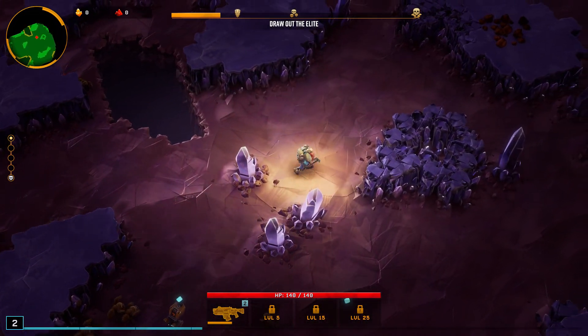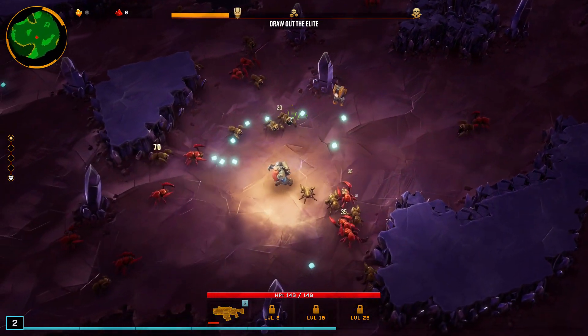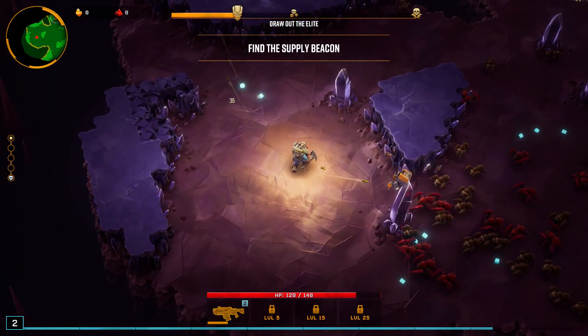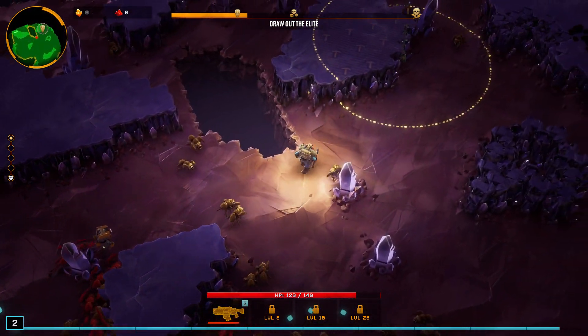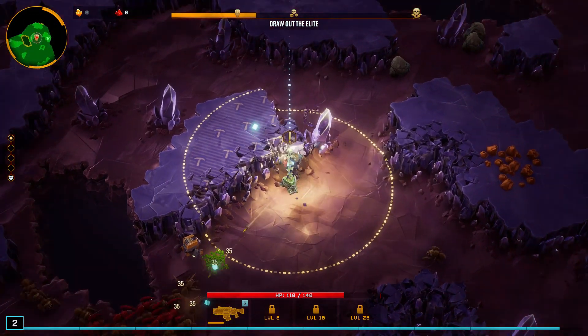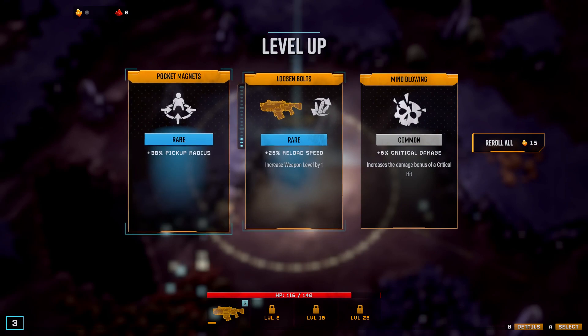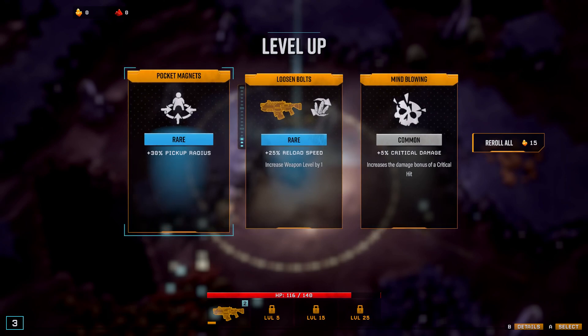Oh god, look at all these bugs! Don't seem to have any melee attack to speed things up. Supplies can't land — clear it up, miners! Next level-up options: plus 30% pickup radius, plus 25% reload speed again, or plus 55% critical damage. I'm already at 200% for that, so I'm going to go with pocket magnets and increase my pickup radius.